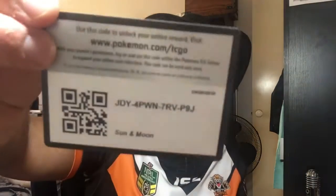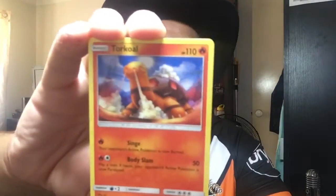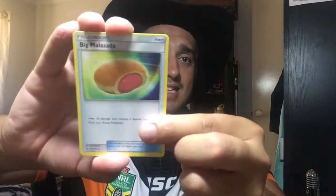Let's see what Primarina can bring us. Code for whoever wants it, straight to the bank. We've got a Zubat, a Torkoal, a Rowlet, a Drowzee, a Cutiefly, a Water Energy, a Pokeball, a Hypno, a Bellossom, a Decidueye Reverse — and the rare is a Holo Ribombee. Look at that — that's actually beautiful. That has got to be one of my favourite cards this set already. Curative Pollen: once during your turn, you may heal 20 damage from one of your Pokemon. One Energy Fairy Wind does 30 damage. I like it a lot.